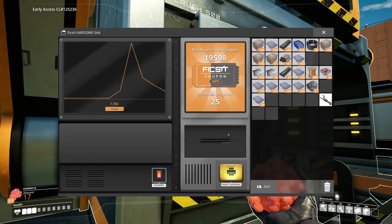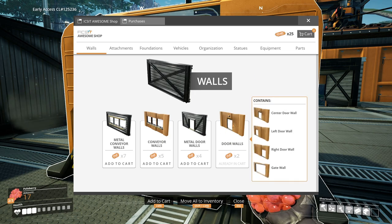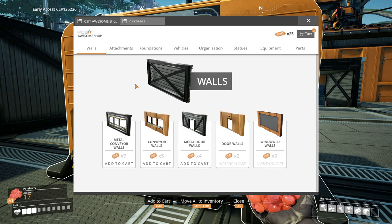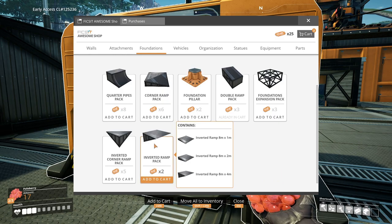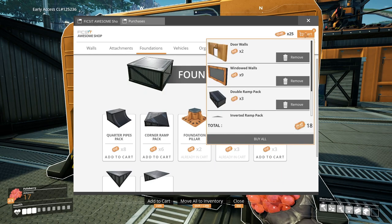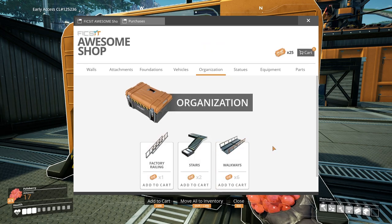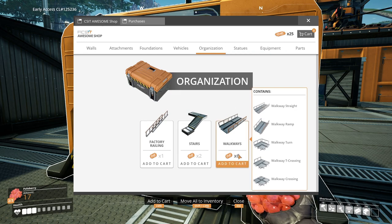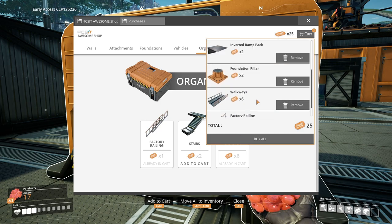We can now check our awesome sink - we have 25 coupons! I want the doors so I can walk through them, and windows because that makes a massive difference - that's 11 tickets done. Foundations, inverted ramps, pillars - we've got seven left. There's the factory cart which is obviously fun but we're not here for fun. Walkways are six and then those are seven - that's exactly 25 tickets. That at least gives us some stuff for nice decorations.